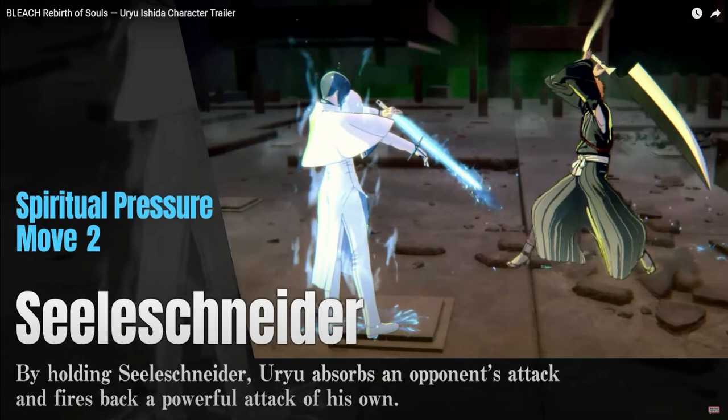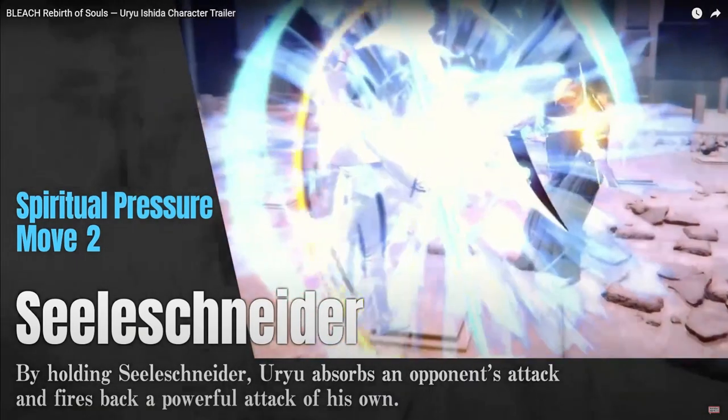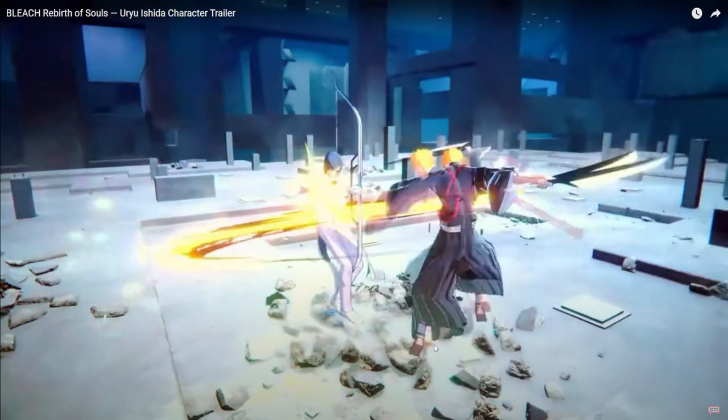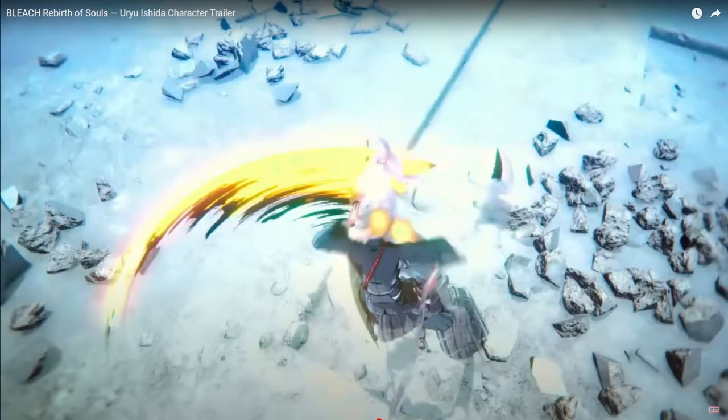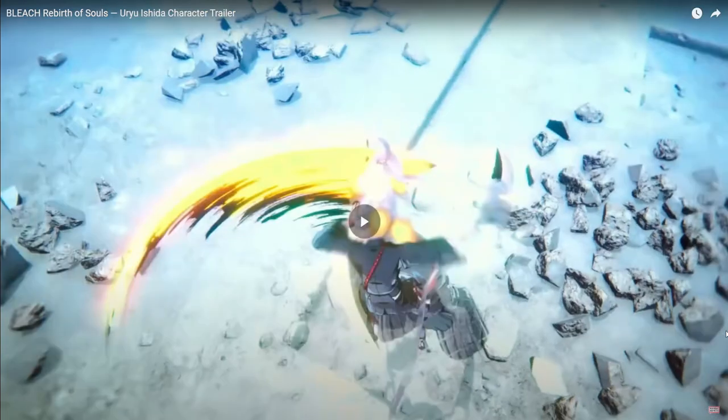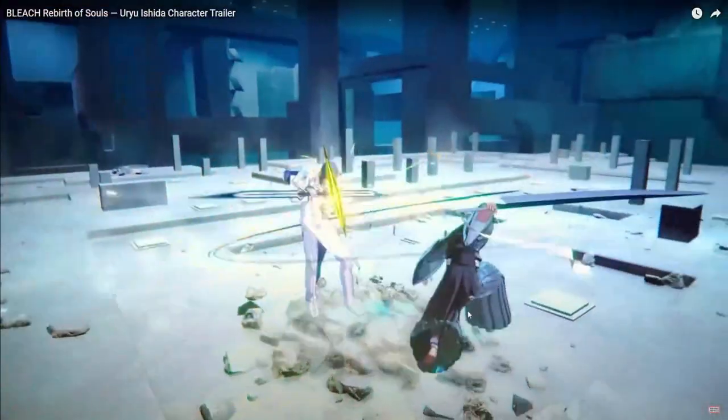Seele Schneider - by holding Seele, Yurio absorbs an opponent's attack and fires back a powerful attack of his own. So we absorb that and blow him back with the arrow. He's in the air and then that cinematic happens again. That looks like an actual attack - you see this? It looks like a dodge, there's an after-image effect here. It feels like a revenge counter, like a real mechanic in the game. This can happen to anybody - you can do this to him. And then immediately after that you see the after-image and he's doing the slice.